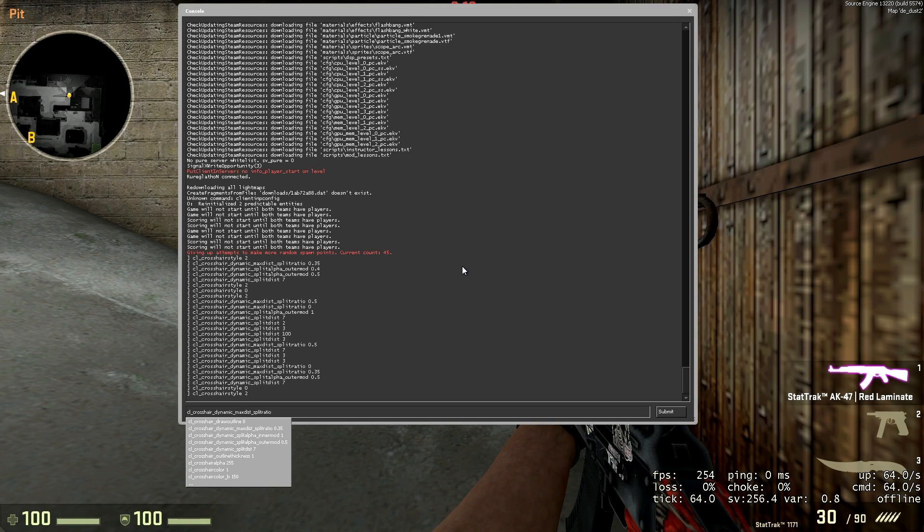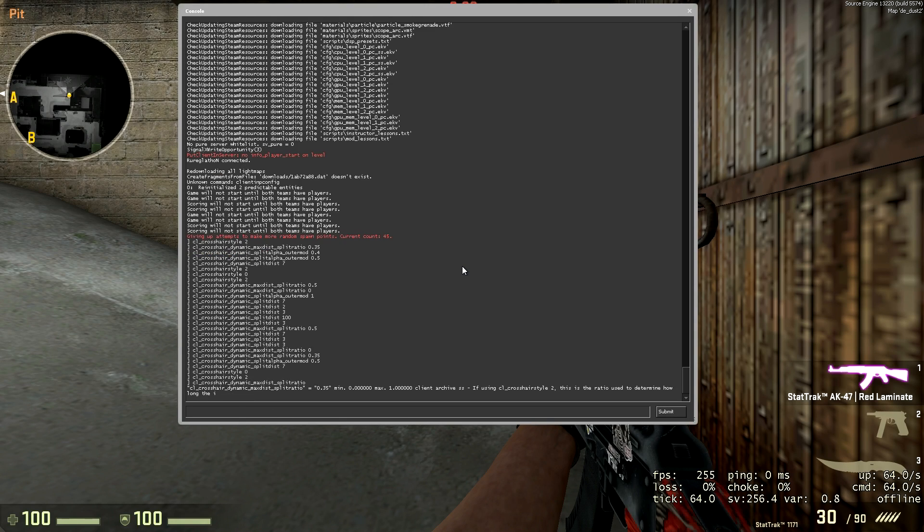Obviously all the other commands do work for it, but the specific commands for this crosshair are all prefixed with cl_crosshair_dynamic_ followed by the extra part of the command.